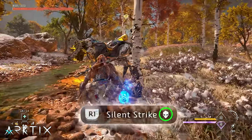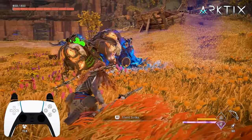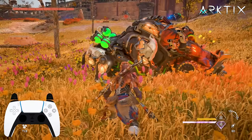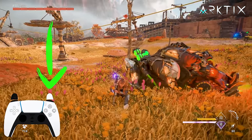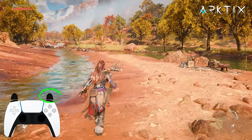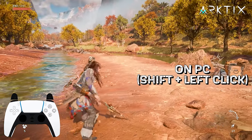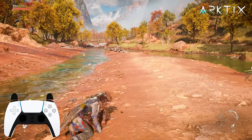You'll know you're going to get a kill when the little skull icon shows up near the prompt. If you don't get this, then it won't be a kill. If that happens, go ahead and do the silent strike and then immediately follow up with a power attack, which is done by holding the heavy spear attack button for a moment and then releasing. On PlayStation that's the R2 trigger, and on PC it's Shift plus Left Click.